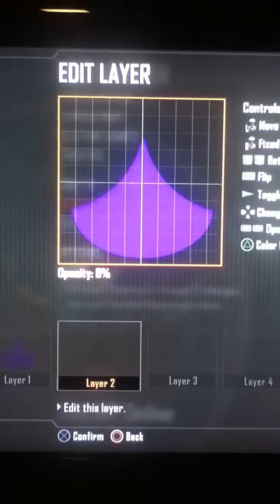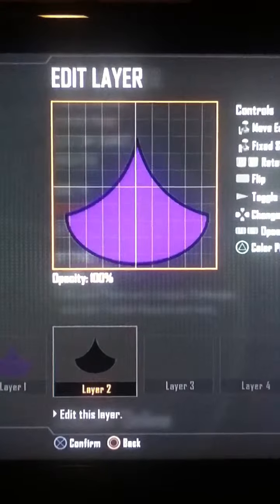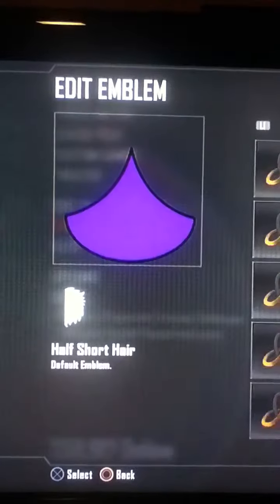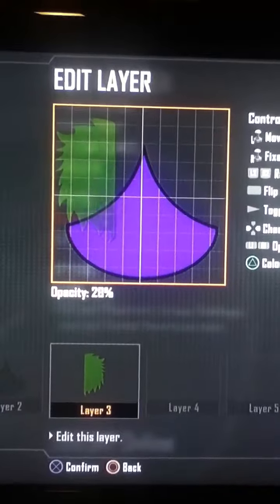Then you copy it and paste it onto the next one, make it black, and toggle the outline so that it looks like that. For Layer 3, you will use the half short hair and put it on one side to start.